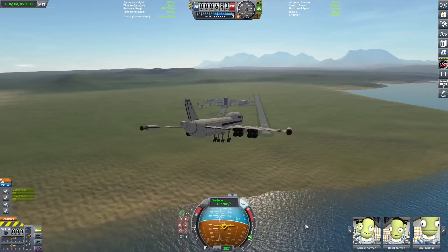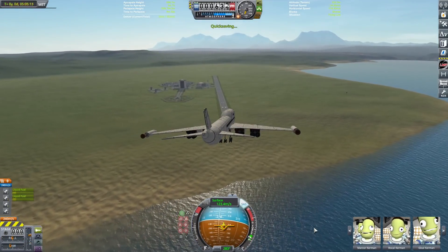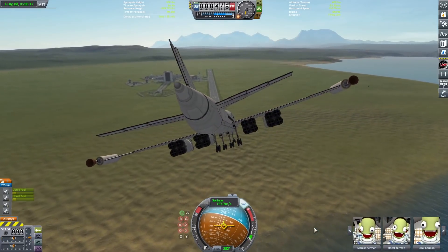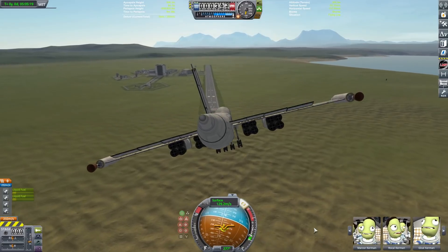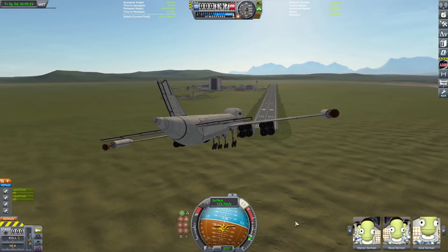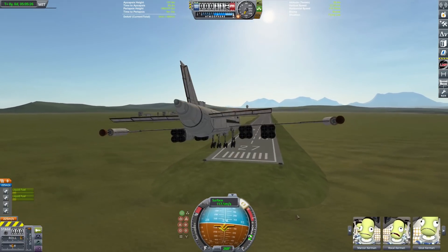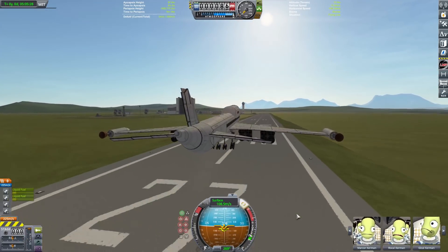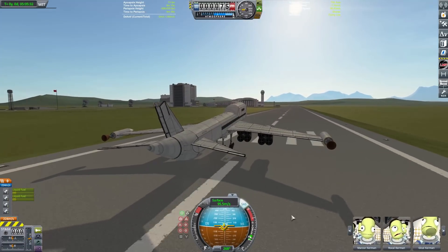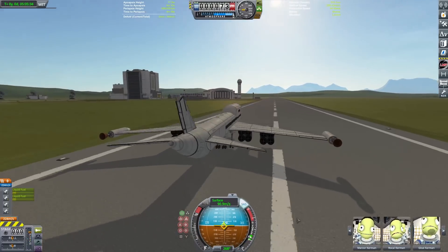Okay, attempt number two. This time I decided to come in a little bit higher and a little bit slower. We're kind of dive-bombing the runway right now, but we're not being stupid this time around. Getting ready to pull the nose up and do the flare — oh my gosh, how good of a landing am I gonna do — and we're down.